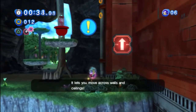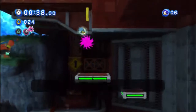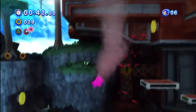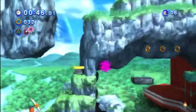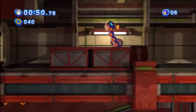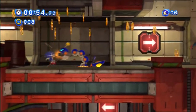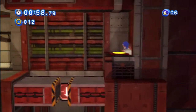Here's the wisp powers. They were present in Sonic Colors. The wisps are like these little aliens you saved in that game. And they are able to turn Sonic into different things depending on what wisp you're using. This pink wisp turns Sonic into a spiky ball so he's able to stick on surfaces and move on them like that.